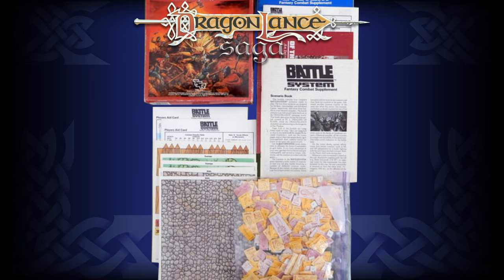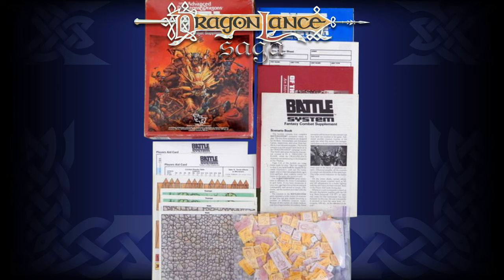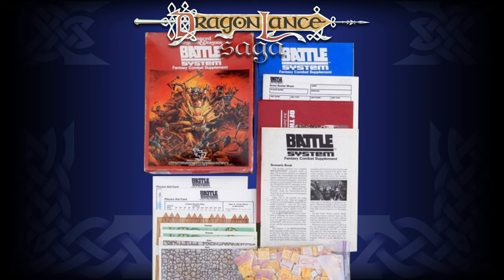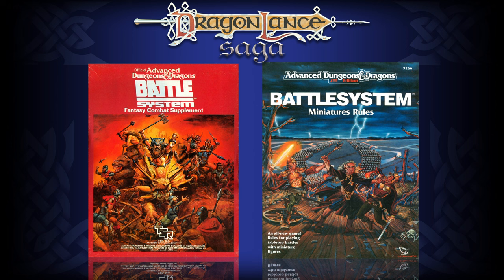Basic was all about melee and movement. Intermediate added ranged weapons, cavalry, individual heroes, and terrain. The advanced game added magic spells, flying, weather, monsters, and other special rules. Its campaign rules were always intended to be a part of a role-playing campaign, and it was critically acclaimed and widely praised for streamlining the complex rules of first edition Dungeons & Dragons. The original Battle System set won the H.G. Wells Award, and the second edition in 1989 won the Origins Award for Best Miniatures Rules of 1989.